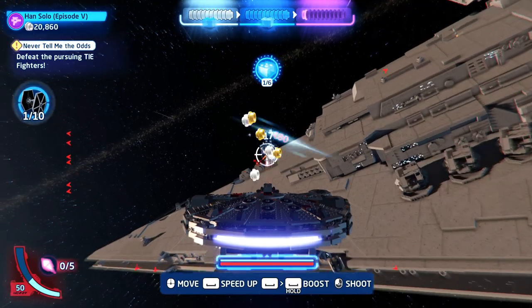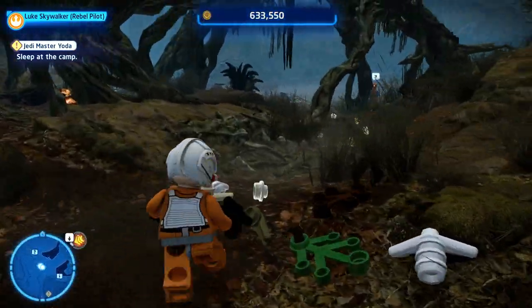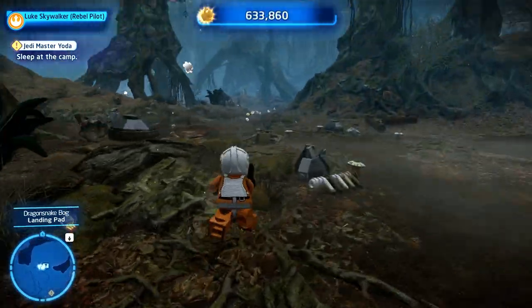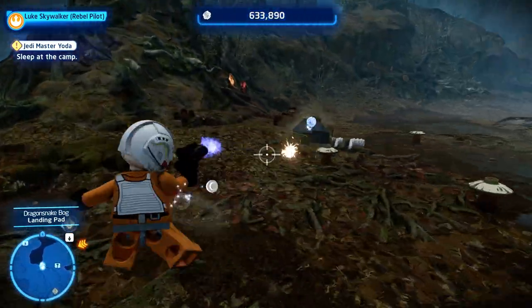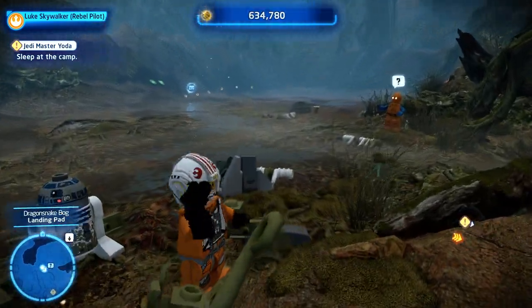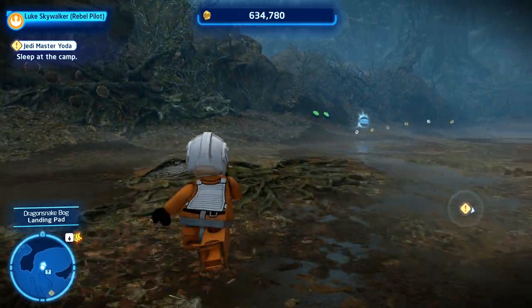The first kyber brick is quite easy — it's kind of a welcome to Dagobah kyber brick. You're going to find it on the ground right by the landing zone for all the spaceships or fighter craft. It's right there along the rim. Come along here on the right, right there on the ground.